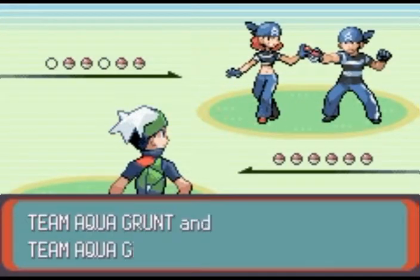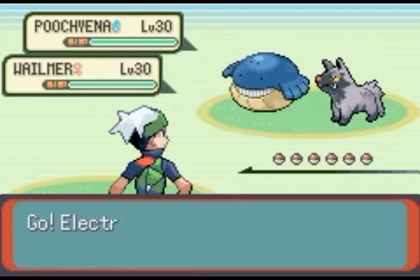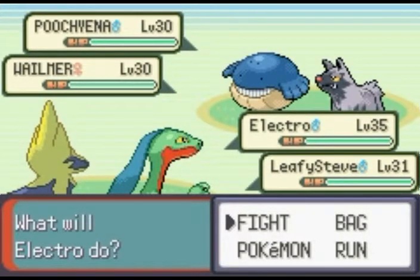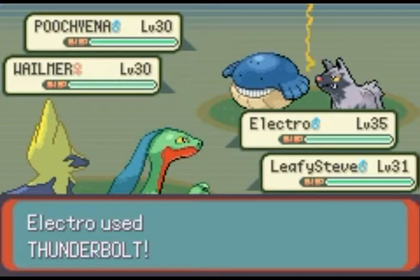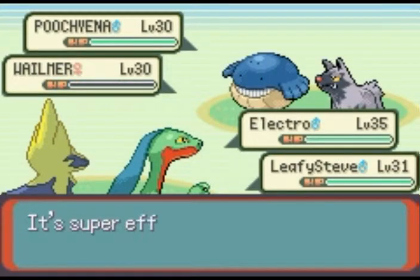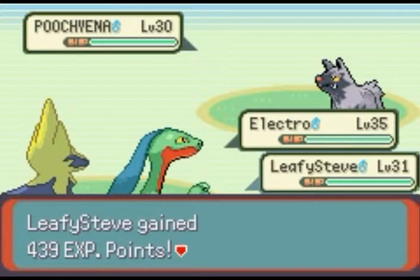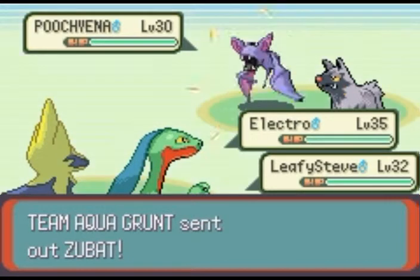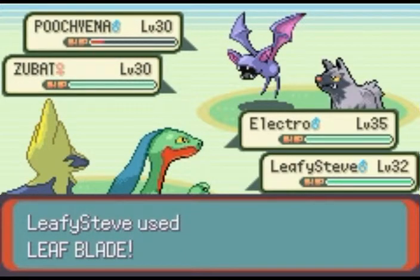They've got a Tentacool and a Wailmer. I like Wailmers — they're fat and they look stupid, kind of like my dog, but he's awesome. I miss my dog — I haven't seen him in a while because I'm now at uni, so it's been a while since I've actually seen him. Anyway, enough about my dog — this is Pokemon and you want to see Pokemon. Leaf Blade should knock that out. Carvanha — are you serious? That goes down in one hit.